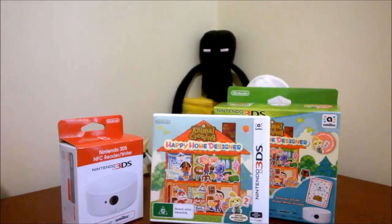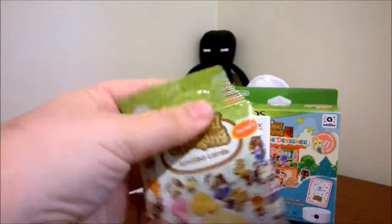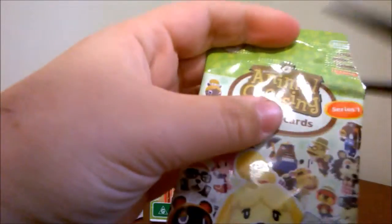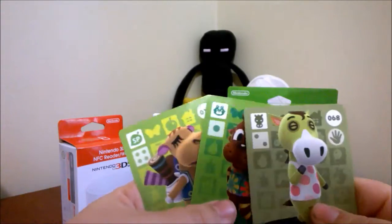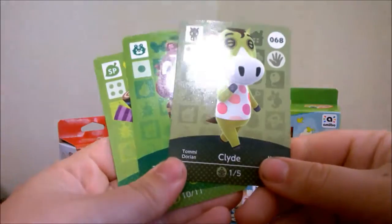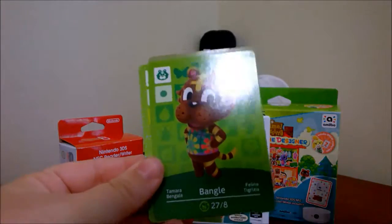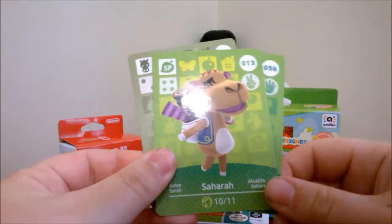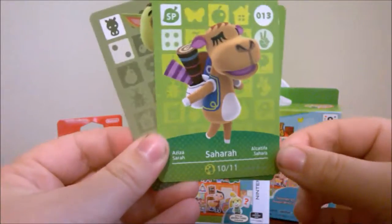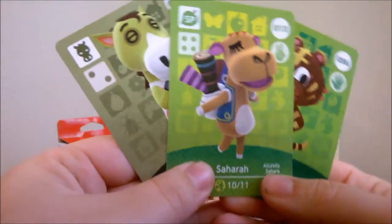Now for the amiibo packs — pack one! In this pack we have Clyde, who's a horse; we have Bengal, who I'm going to assume is a tiger; and we have Zahara. I think it's Zahara. I need all three of these cards, and they're all different shades of green.